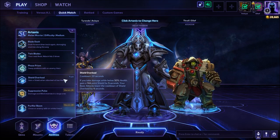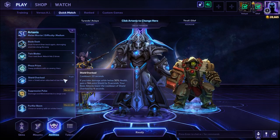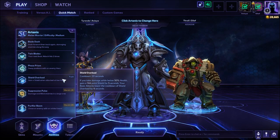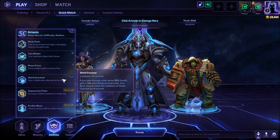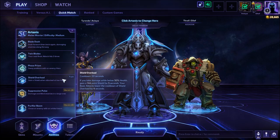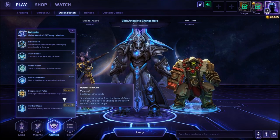Shield Overload is the trait or passive: if you take damage while below 50% health, you gain a shield for 5 seconds. Your basic attacks lower the cooldown of Shield Overload by 4 seconds. This is where his main tankiness comes from, and you can build Artanis to keep rolling into Shield Overload. For heroic abilities, we have a choice between Suppression Pulse and Purifier Beam.